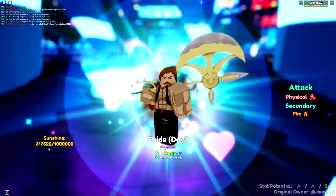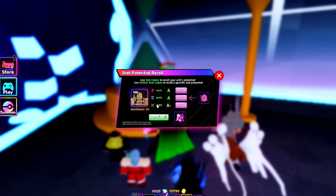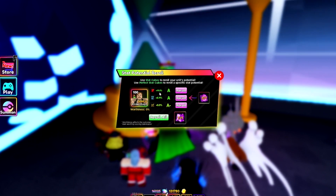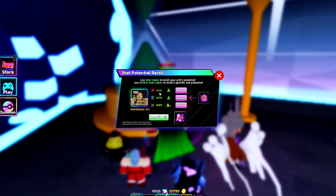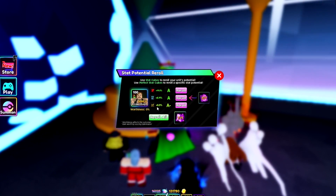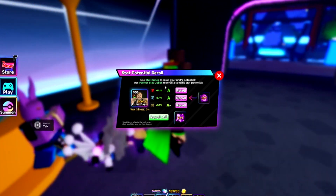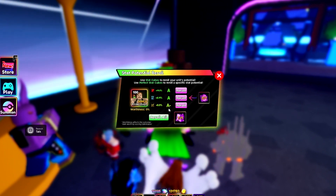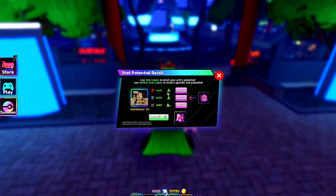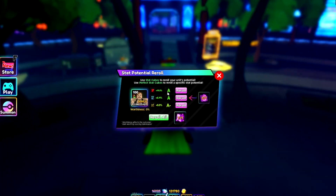I only have 300k of the 1 million sunshine needed. I did one more worthiness roll — the stats are a bit better. The first roll was about 2% lower on damage, the same cooldown, and 0.6 less range than this one. Now that everything is A-grade — this one was B+ and is now A minus — I think I'll call these stats good enough.